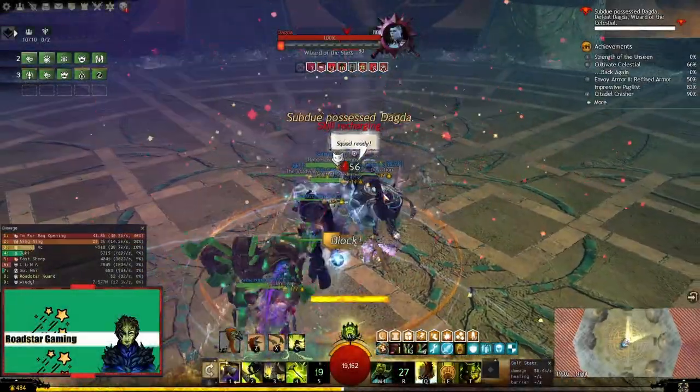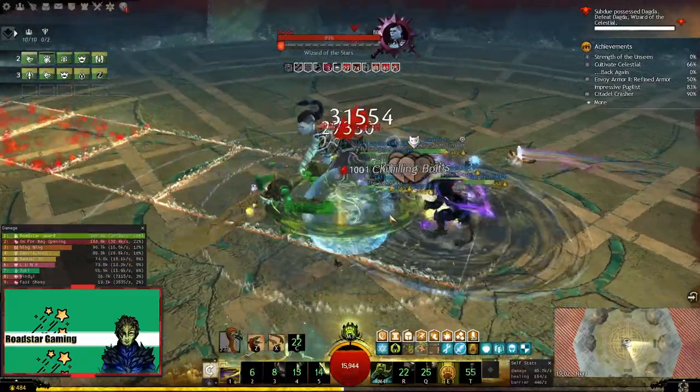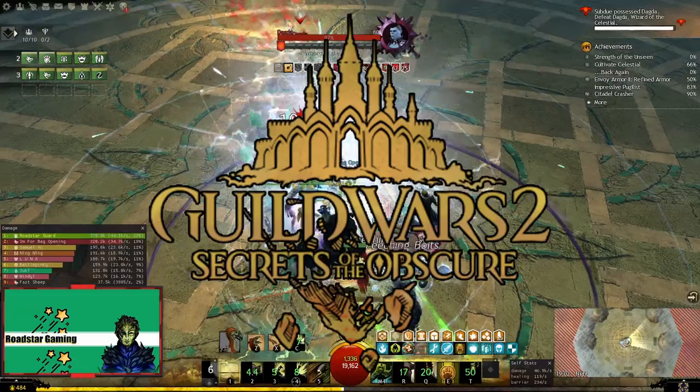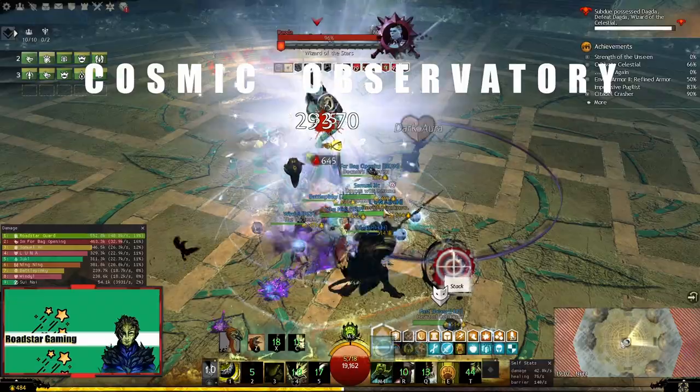Hi everyone! I hope you had a fun week in Guild Wars 2 and are ready for the next healing guide. This week we will take a look at how to heal the two strikes in Secrets of the Obscure. We will start with the Cosmic Observatory, as I think it is the easier one out of the two.